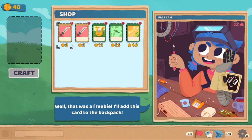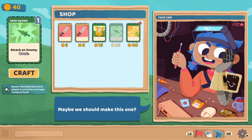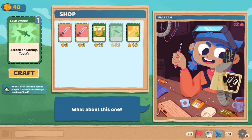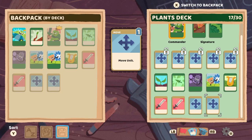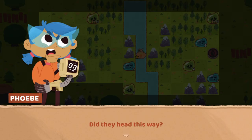Well that was a freebie — I'll add this card to our backpack. What is this one? Units gain plus two max HP. Destroy. Attack an enemy — Boost? Each time this card is played, it turns into a stronger version of itself. Oh, I like that. Draw one card, gain one energy — that's obviously very nice. I think I want the seed sword though. And I think I'll also take this one. Then we're going to put those cards in our deck. Maybe take out some cards — maybe one less attack since we have a better attack now. I love the animated tiles in this game — the art style on the environments and characters is seriously cute.